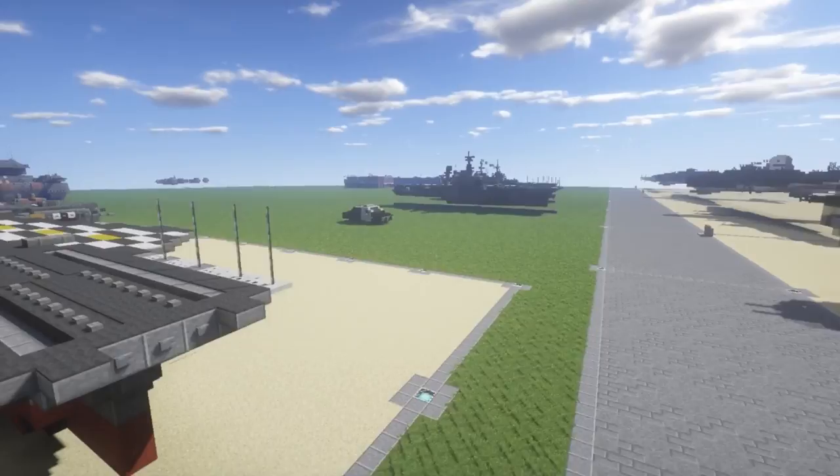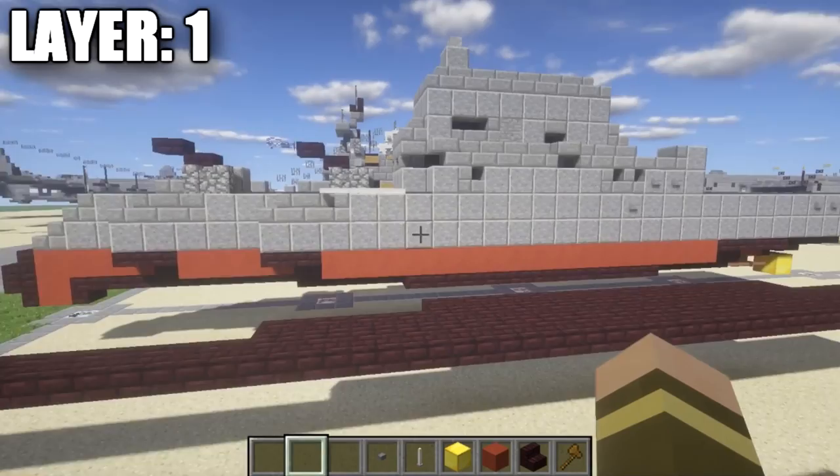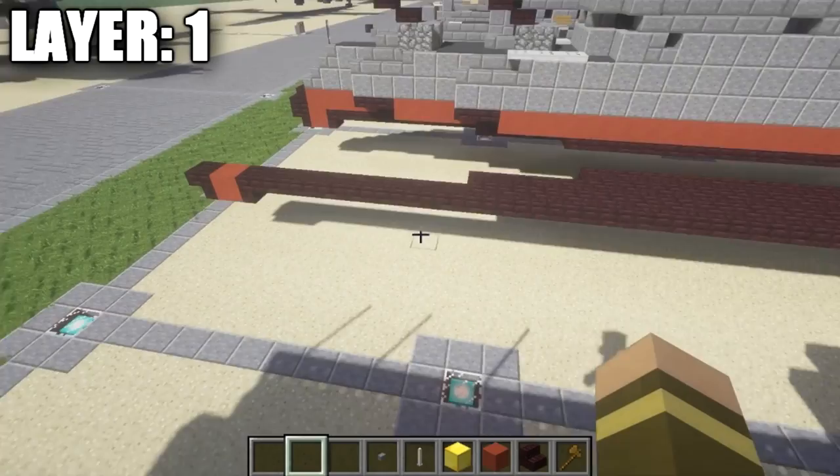Alright, moving on to layer one. As you can see I have half of it already built — that's what I'll be doing for most of the beginning stages of the hull before we get to the superstructure, just to make it a little easier and faster. Whatever we do on the left side, you're going to copy over to the right side. It's exactly symmetrical.